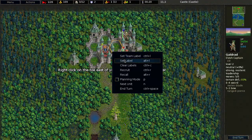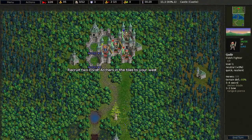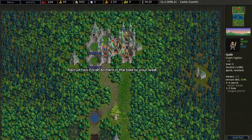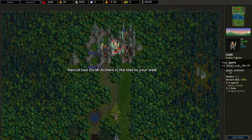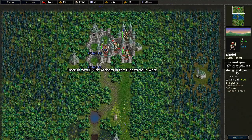Recruit an elvish fighter to the east. Coli has two traits: quick gives plus one move and minus five percent hit points; resilient gives plus four hit points and plus one HP per level; and strong gives plus one damage and plus one HP to melee attacks.